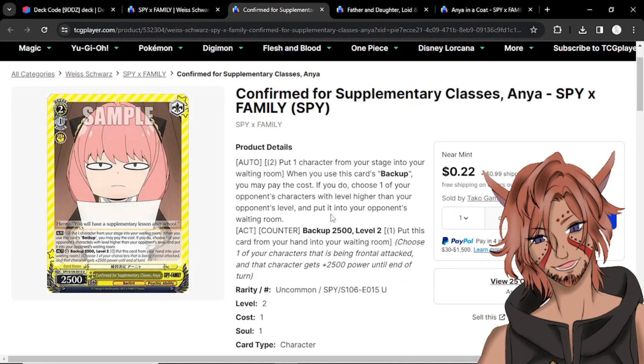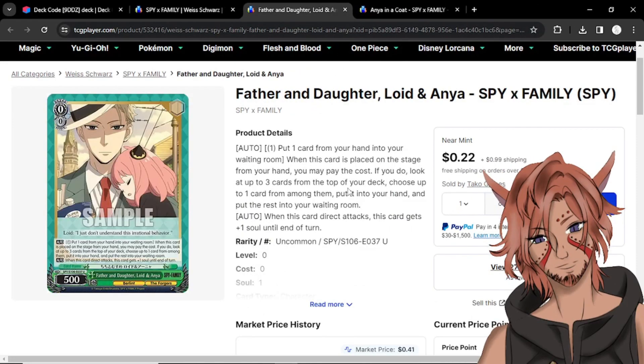This is the anti-change of the set — a 2-1 2500 backup. When you use this card's backup, you can pay two and sack a character from your stage to choose one of your opponent's characters with a level higher than their level and put it into their waiting room. Only 22 cents — it's an uncommon, definitely grab it. Then we have Father and Daughter Lloyd and Anya, which was interesting because of the on-play effect: pay one, pitch one on play to look at up to three cards from the top of the deck, choose up to one card amongst them to put into your hand, with the rest into the waiting room. Only 22 cents, uncommon. It could be run because you get to dig for any card, and if you make a deck that is more event-centric it could be very useful — you can also grab climaxes with it.